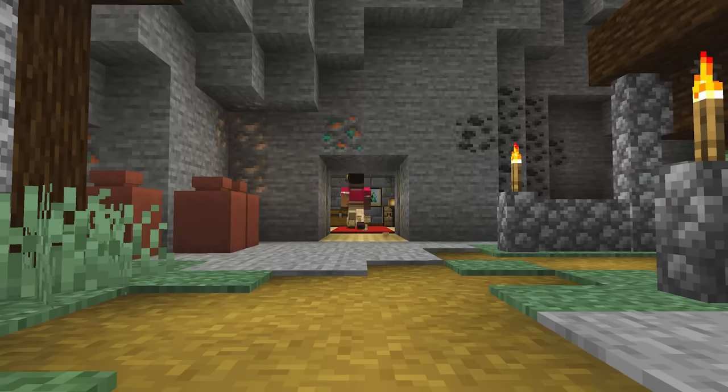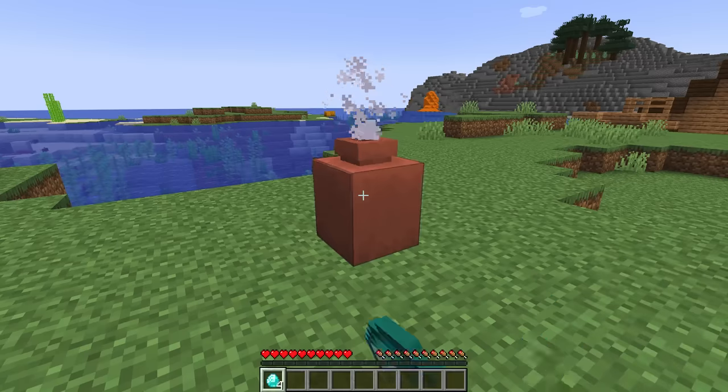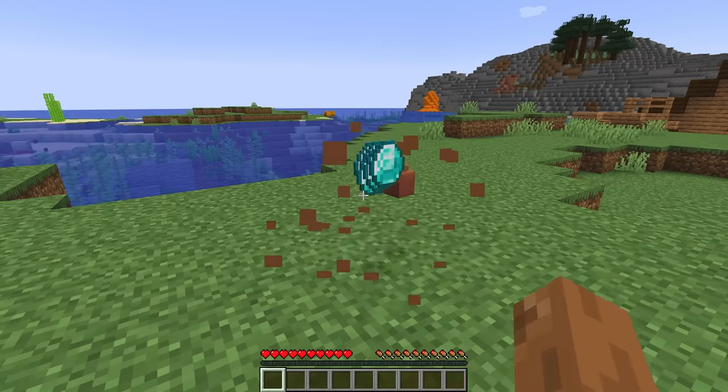The best description I've heard from the team about the decorated pot is that it's now like a piggy bank. You can place all your diamonds inside, but if you ever want to get the diamonds out again, you'll need to smash it.